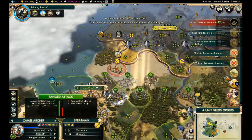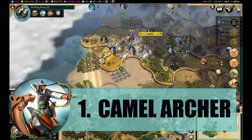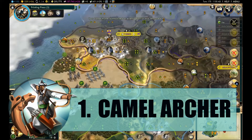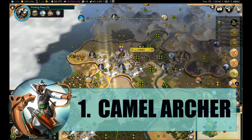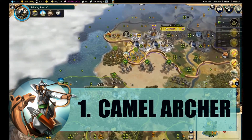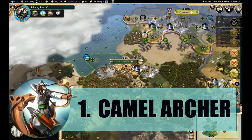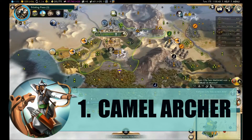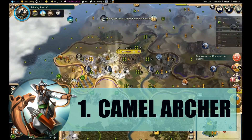For number one, I don't think this will surprise many of you — it's the Arabian Camel Archer. This unit is completely broken. It's like the Keshik but with much more combat strength, and cities simply can't outrun it. It one-shots everything — it's like a stronger, faster Crossbowman. If you want an easy Deity domination victory I'd recommend playing as Arabia and spamming Camel Archers. It's the easiest way to do it and a great way to learn the game.